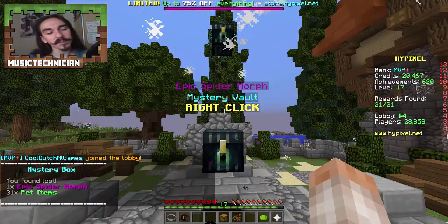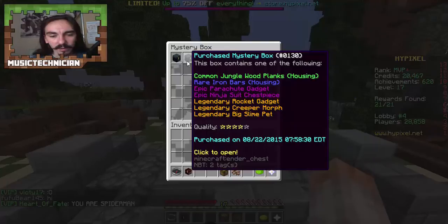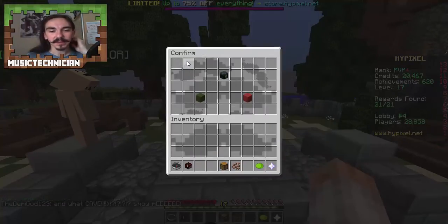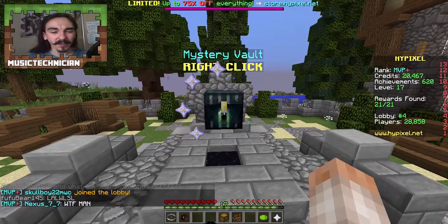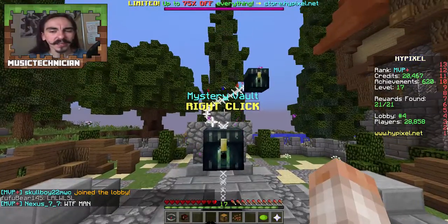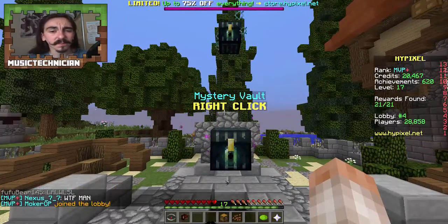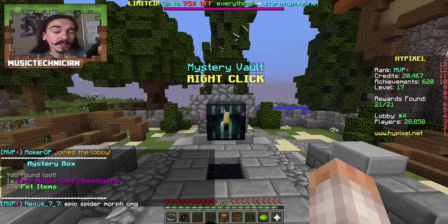We got a spider morph — not so bad, it's still an epic. What we've got here: big slime pet again, creeper morph, rocket gadget which sounds pretty cool, iron bars — that would be really nice actually — and jungle wood planks. Let's see what we get, let's see if we can get a legendary — we haven't had a legendary yet. It'd be really nice to get one. We got a ninja suit chest piece, I suppose that's okay.